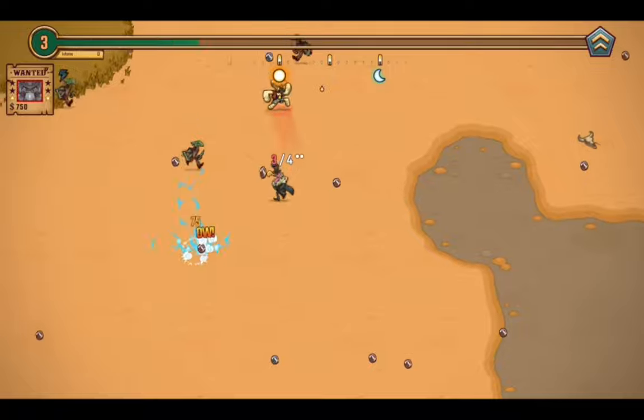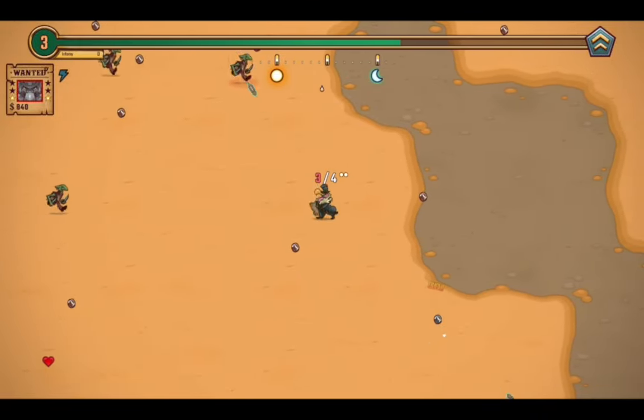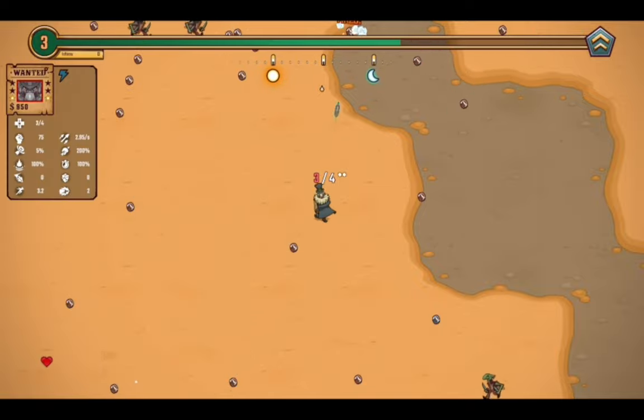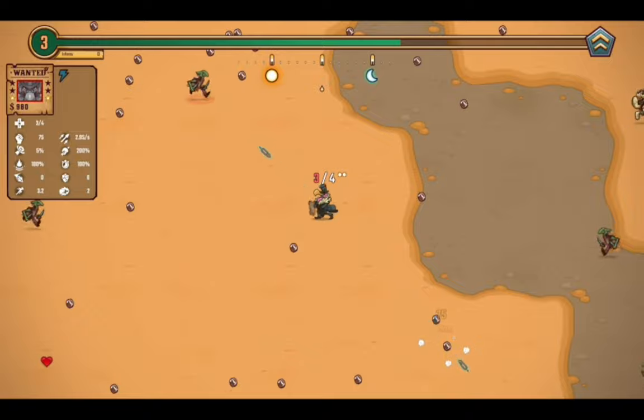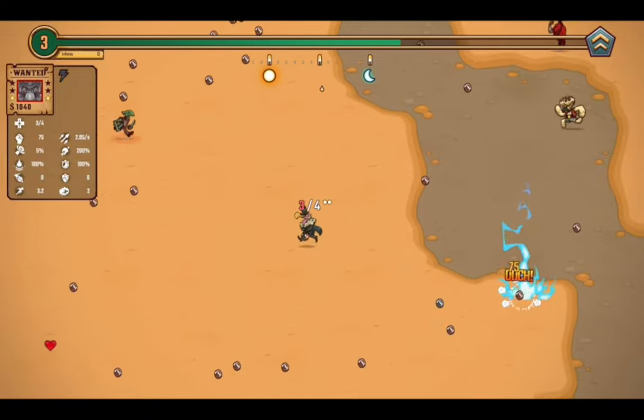Let's go for the attack speed upgrades, because that's what I said I was going to be doing — just attack speed. Just so I can go for the death by a thousand cuts strategy this time around. We are currently at 2.995 attacks per second, so let's rapidly increase that.